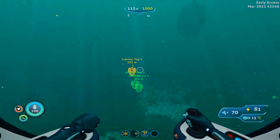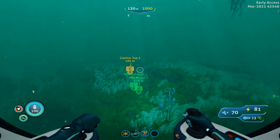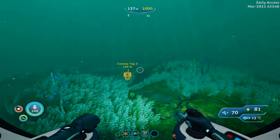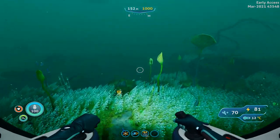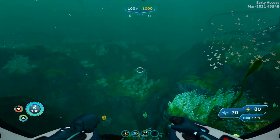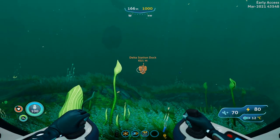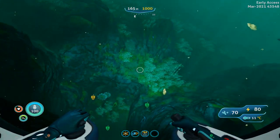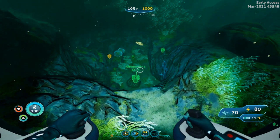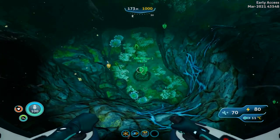I usually stick close to the sea floor so that it is easy to see the entrance when you get there. And here we are. Looking back at the beacon, we are 650 meters away from it now. We are right above a hole that leads down into the lily pad crevice, and the first nest we want is actually right below us.